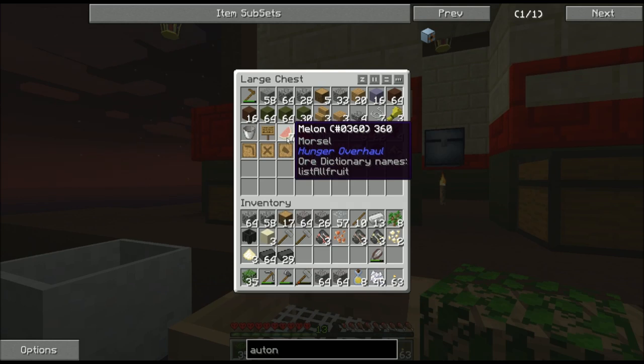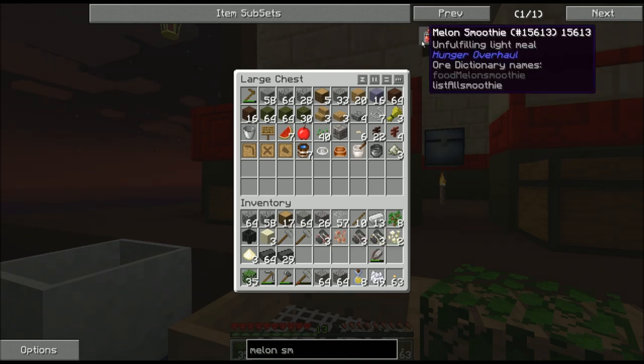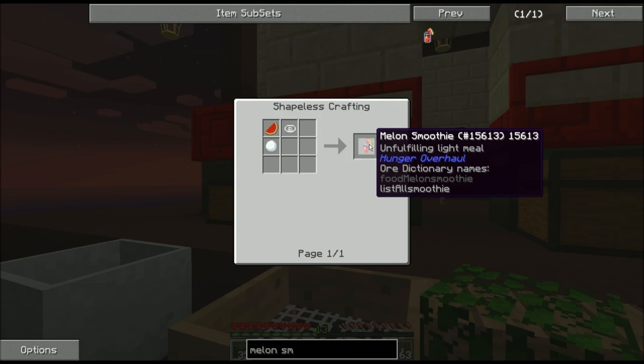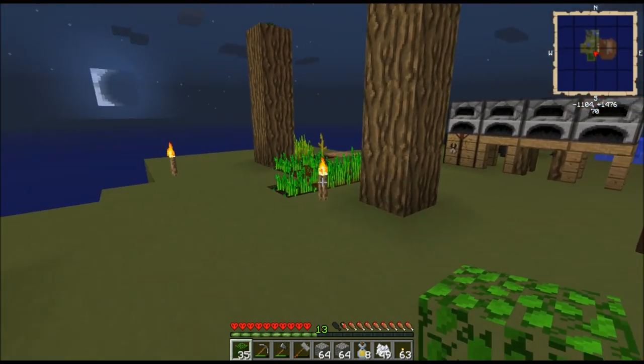You plant that melon and give it all dirt blocks to grow onto. My ultimate goal is going to be melon smoothies — a juicer, a melon, and a snowball makes a melon smoothie. Generating a lot of snowballs is going to be a bit of an issue, but we'll go over that probably in the next episode.